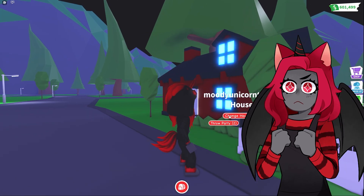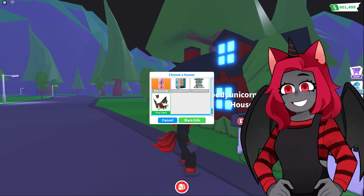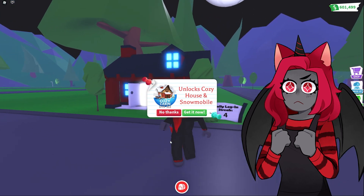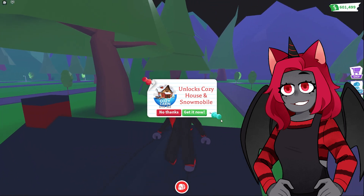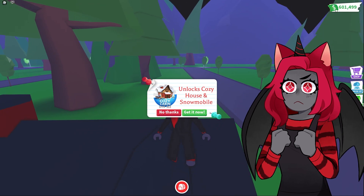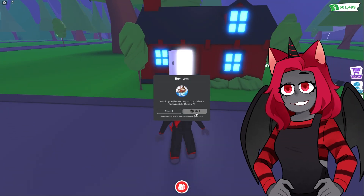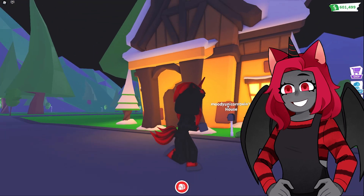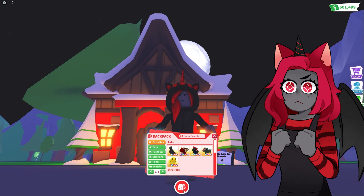Let's go ahead and get the new house — here it is, the Cozy Cabin. The Cozy Cabin is Robux, which I know a lot of you guys don't like, because it's difficult to obtain Robux. It's just easier to obtain things in the game you don't have to pay for. But we're gonna show off this house — let's make it red. Nice little red Cozy Cabin.